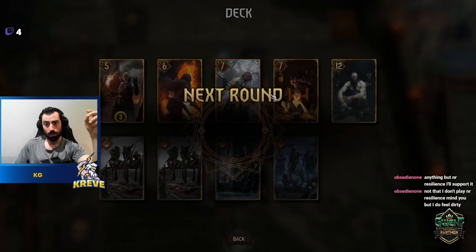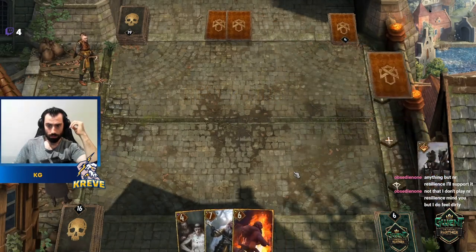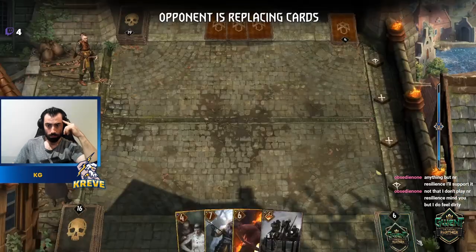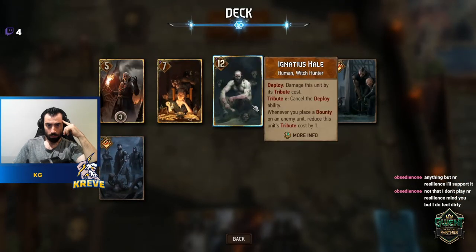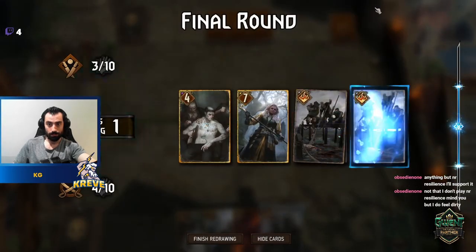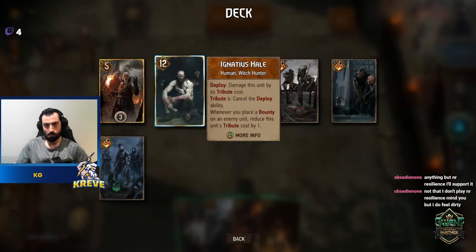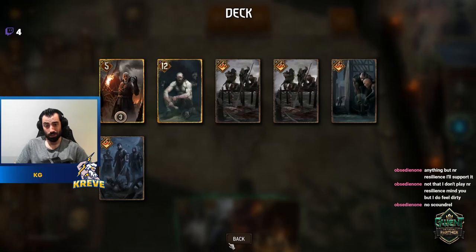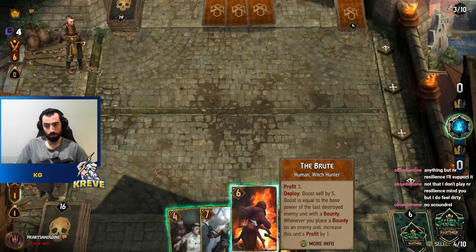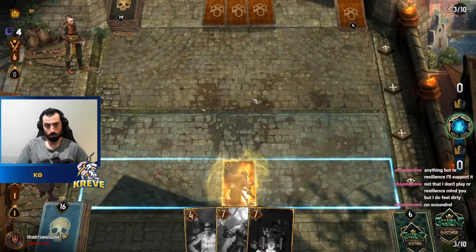Whenever we play a bounty, we reduce Ignatius's tribute cost by one — so we're at tribute five now. We've got Sea Jackal and coins. Tunnel Drill is so strong. Just thinking about the best play here — we're getting five coins. Maybe we go for a big Sea Jackal. Twelve points. I'll just do this and finish up with Sea Jackal. We got points. We'll play this out.